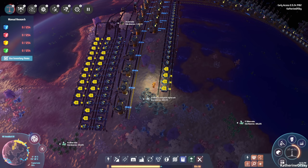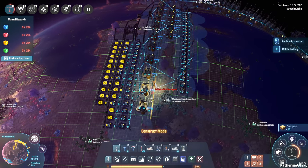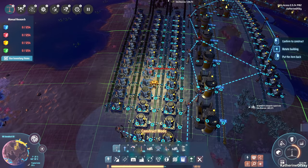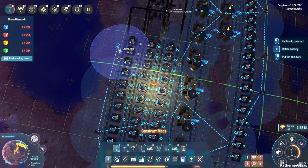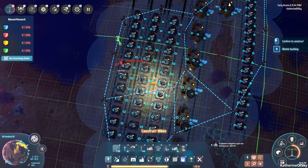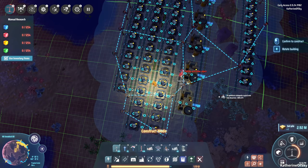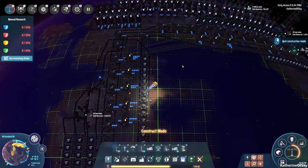Greetings, engineers, and welcome back to Dyson Sphere Program. I'm Catherine of Skye, and I just realized I forgot to power all of these structures. I was considering a landing on the titanium planet — the one that has millions of copper and iron. However, I can't really do that because we need to finish stuff here. We're going to have to put these power poles a little bit closer together than I want. Okay, it's all settled. Let's see if we can actually get Casimir crystals from this whole thing.